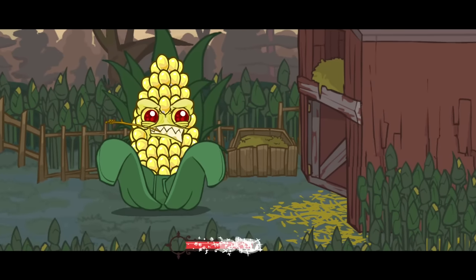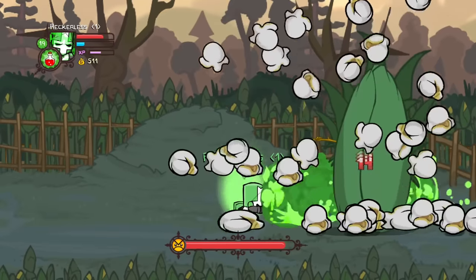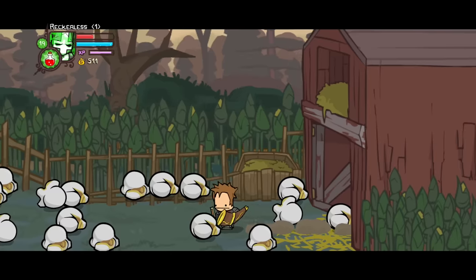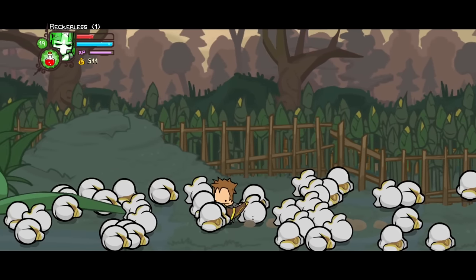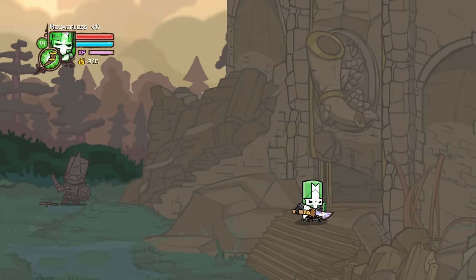After defeating the Necromancer's minions, the knights make it to the cornfield. They encounter a giant corn that seems to have come alive. The corn surprisingly puts up a good fight, but upon defeating it, the local villagers reward the knights with a horn. The knights then travel back to the stone gate and blow into the horn, which opens the gate and lets them through.